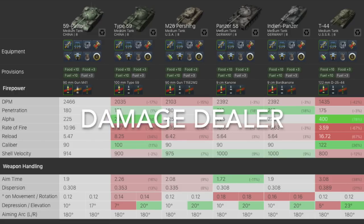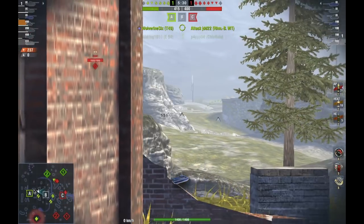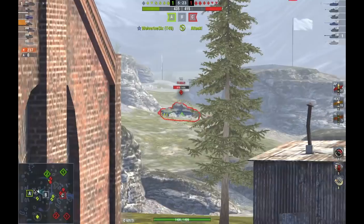As a damage dealer, this tank ranks among the highest in DPM for Tier 8 medium, even surpassing that of the Mutz and the Indian Panzer. The T-44 comparison was shown with its 122mm gun by mistake, but regardless it would rank higher than that too. The gun is okay in terms of accuracy — it's not the best. I do recommend running the gun laying drive, but you will be able to hit shots at range on mediums that stand still and TDs that do not have the best reverse speed.